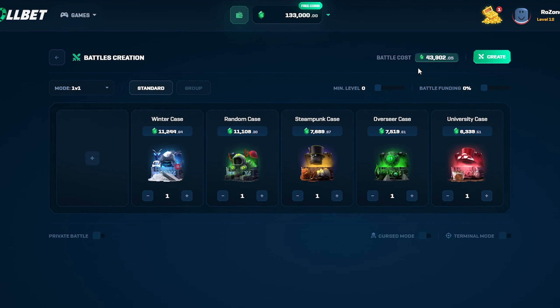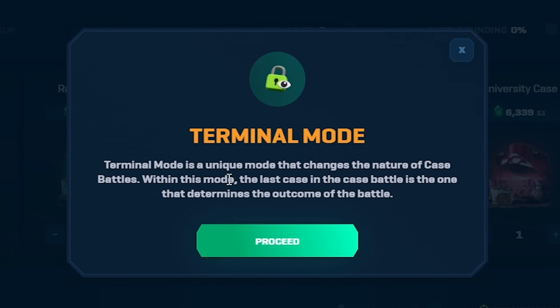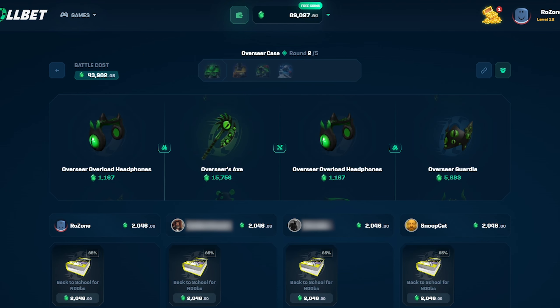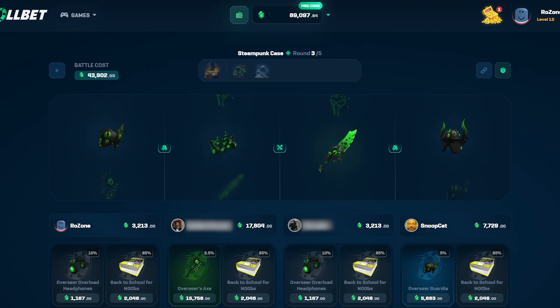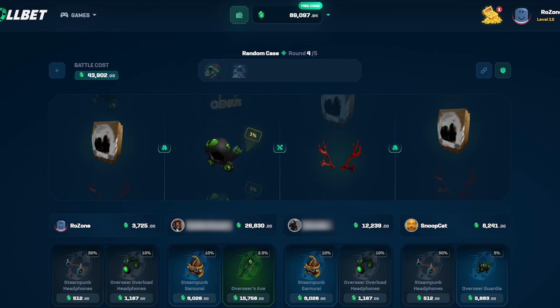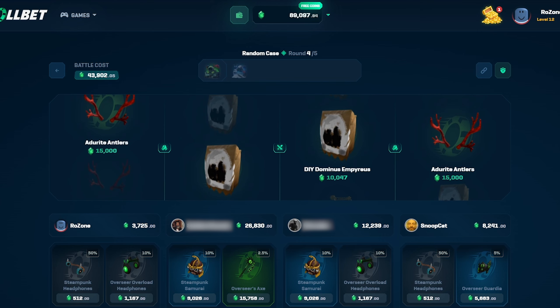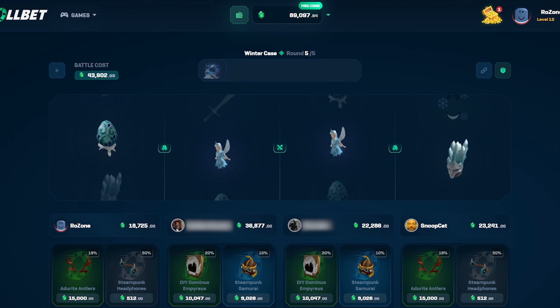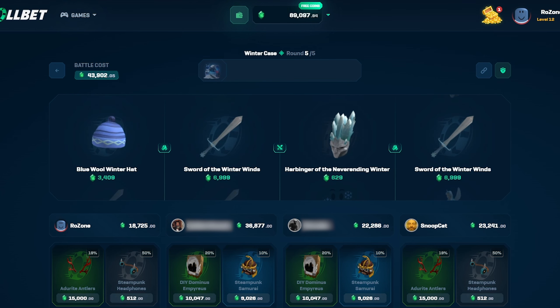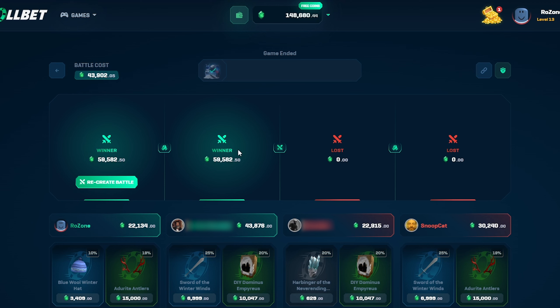Let's run this case battle. It's pretty expensive, but hopefully we win. Let's run this on terminal mode. So on this mode, if we win on the last case, then we win everything, even if we've lost in terms of value. Damn, we just missed all of that. We're winning though — but it doesn't matter, all that matters is the last case. Even though we're winning, this doesn't matter. Now we need to win. And we did — so that worked out anyway. We spent 43,000 and we made 59,000.